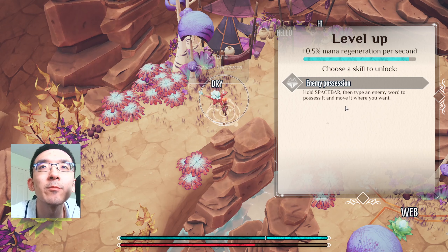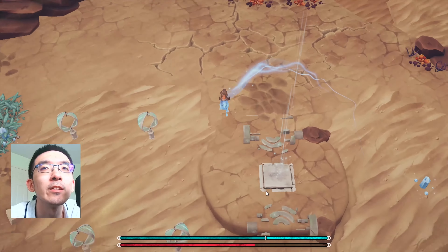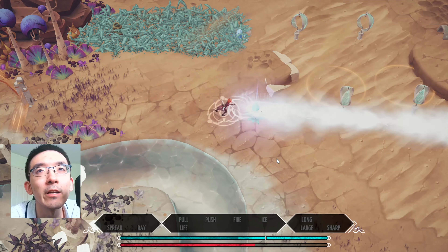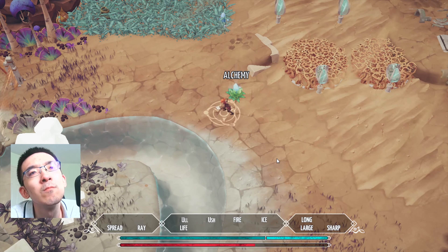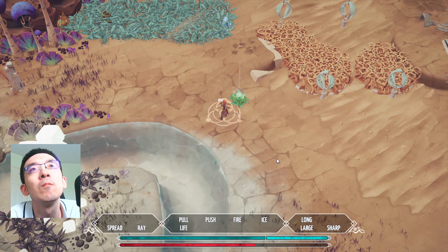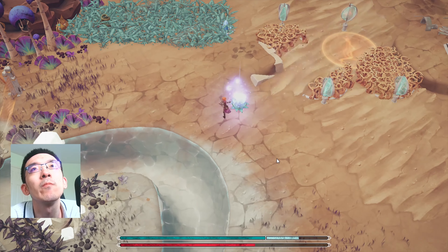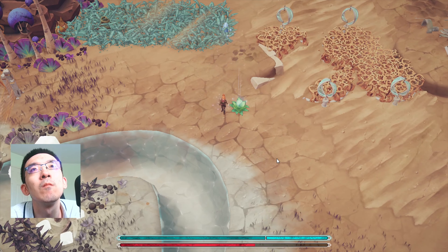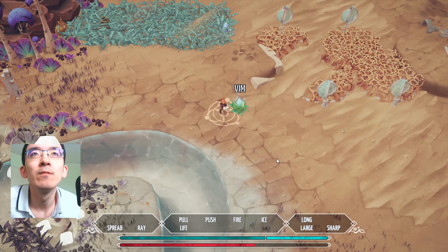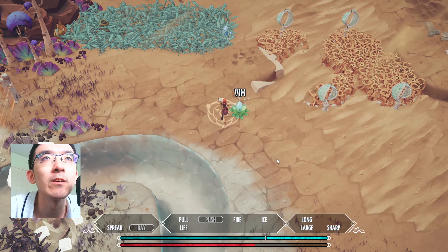Enemy possession: hold spacebar, then type anywhere to possess it and move it where you want. How do I activate this? I have this here — let me try. So it seems like I can destroy these, but I can also make them grow when I activate them.